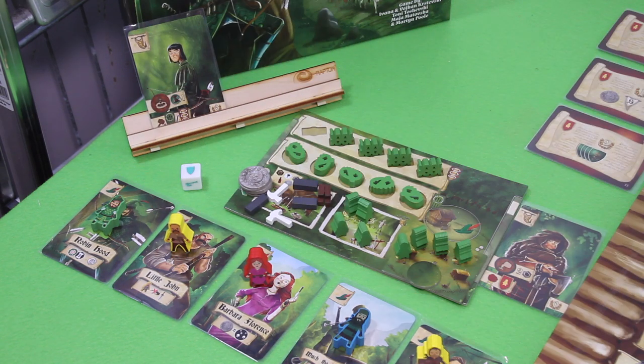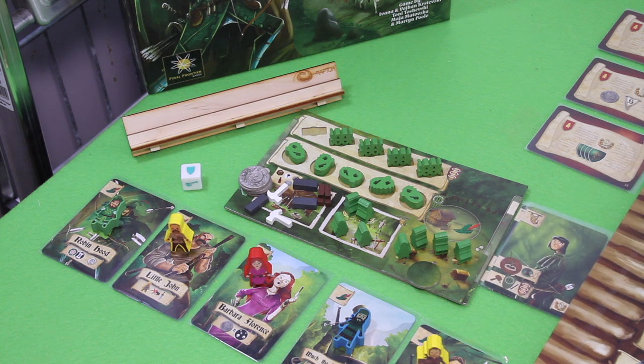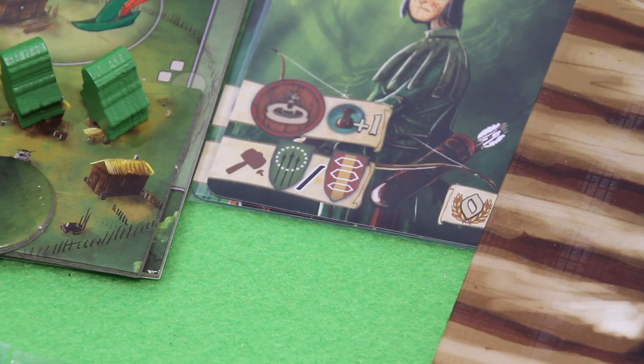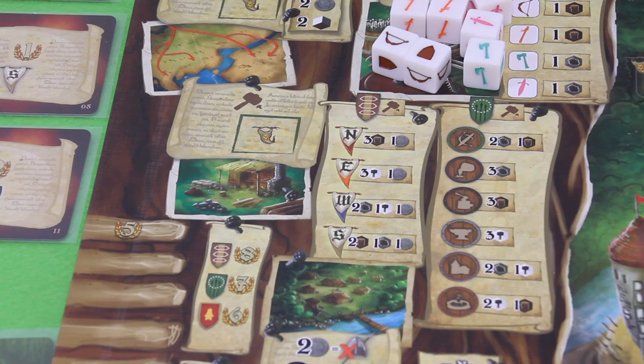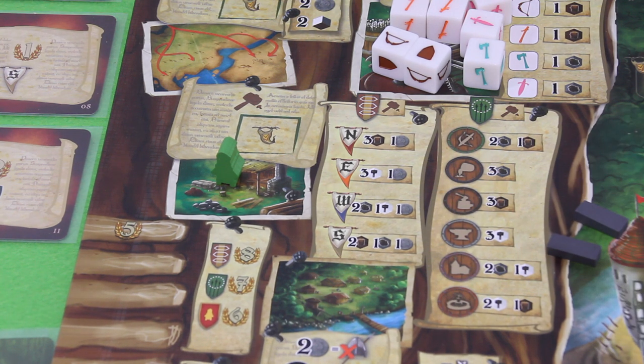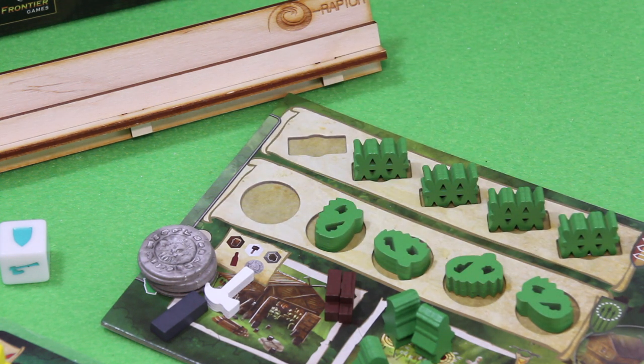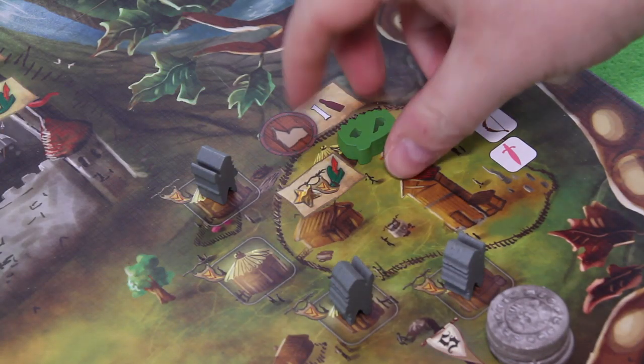I can now use this passive card to activate it. I have a choice — I can keep this card where it is until the end of the game. It scores zero immediate points, but there's a set-building element: if I get more of this card on the passive side I score more points. Right now I don't have any of those cards, so I might as well move it to my active pile. This allows me to build a trap. I'll send one of our Merry Men to the building action — let's build a trap at the church. It costs me two iron ore and one tool.